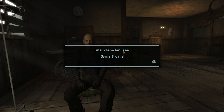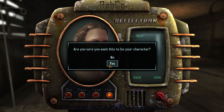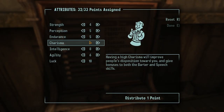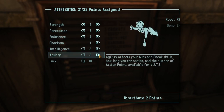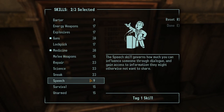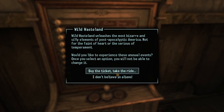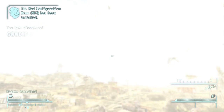Starting out I named my character Sunny Frowns and designed her to look like Sunny Smiles, which is pretty much the basic vanilla female character. For SPECIAL I went with the typical guns crit build since shotguns are great with perks in New Vegas like Shotgun Surgeon. For my tag skills I went with guns, medicine, and repair, as well as Skilled and Trigger Discipline for my traits. I also picked up Wild Wasteland as I normally do and bought some stimpaks from Doc Mitchell.